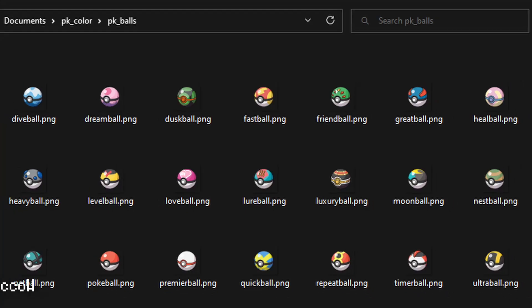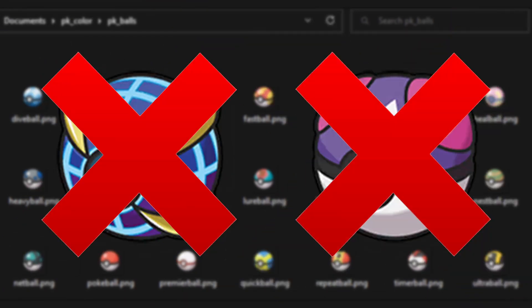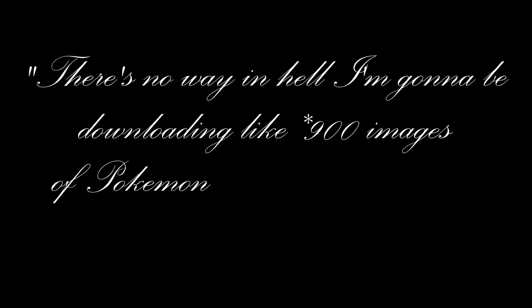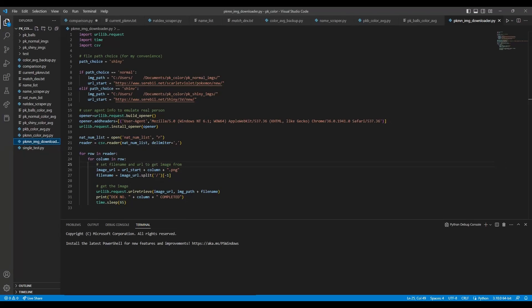I started off by dragging and dropping photos of the Pokéballs available in the game into a folder. I decided to omit Beast Balls and Master Balls, since not everyone has the duplication glitch for legendaries and I want to be mindful of that. Then I thought, there's no way I'm downloading like a thousand images of Pokémon by hand for three hours — so instead I spent like five hours writing code to do it for me.